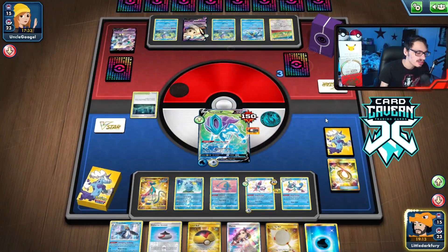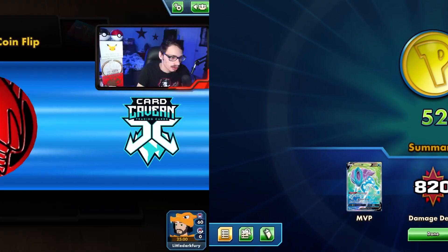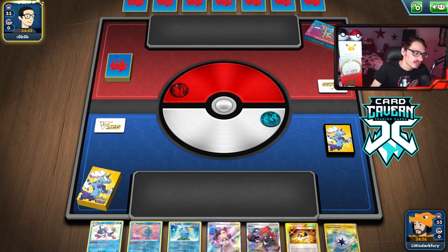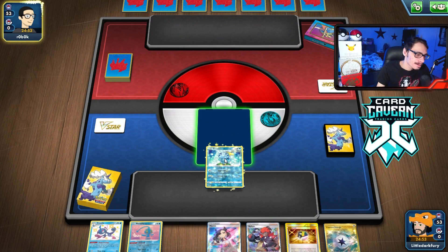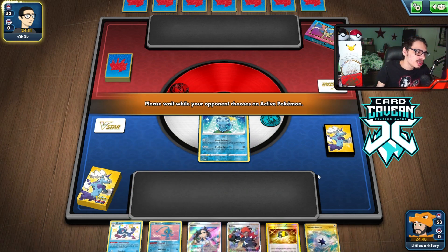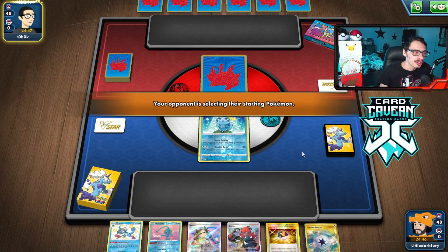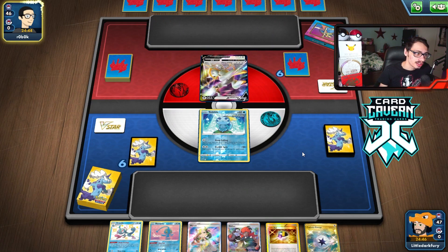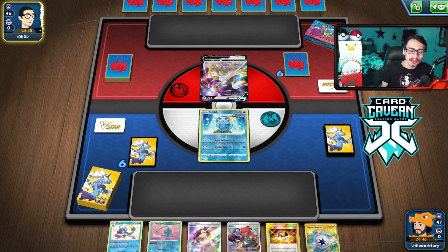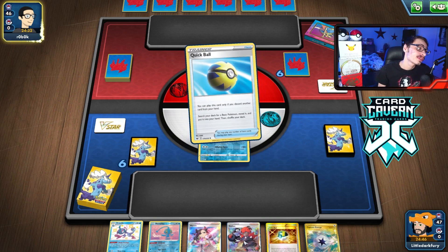That game actually could have been a lot closer — I feel like my opponent maybe should have just went off the Sobbles there, because setting up Quick Shooting was a big deal. But hey, we'll take those dubs. Okay, we lost the coin flip. We're playing against Zacian — I hate losing the coin against Zacian, they always get that Intrepid Sword for three energy. They open up with an Arceus. I think it's a Metal Arceus deck. They're going first, so they're going to get an Intrepid Sword.